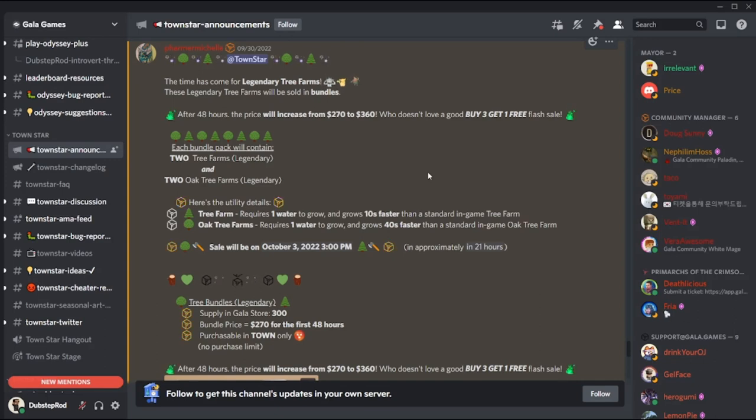The bundle will cost 270 dollars equivalent in Towncoin during the first two days, then rise to 360 dollars afterwards if any remain. There will be another set in the future which will sell these NFTs separately; the price is yet to be determined, but I speculate anywhere between 90 and 120 dollars for each.